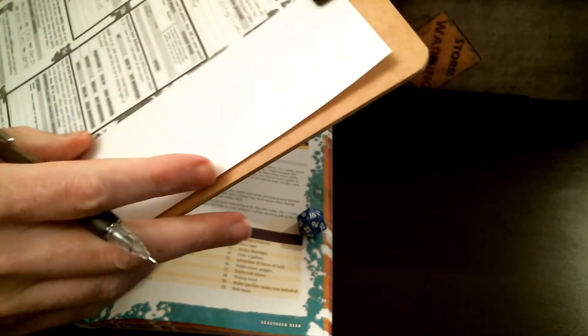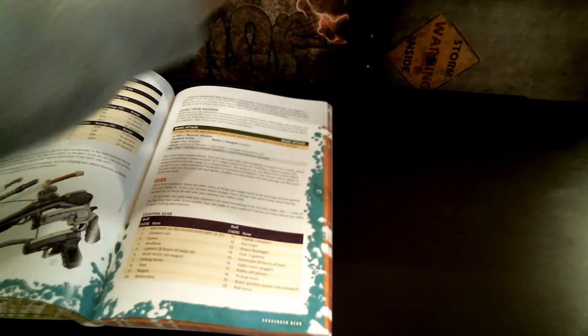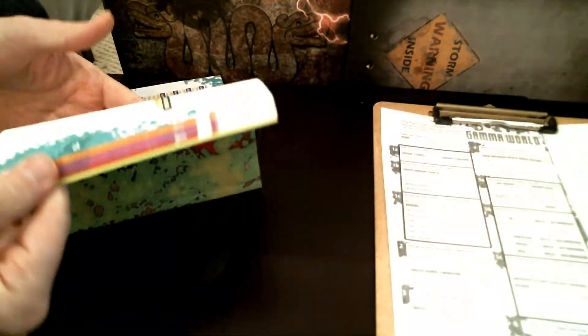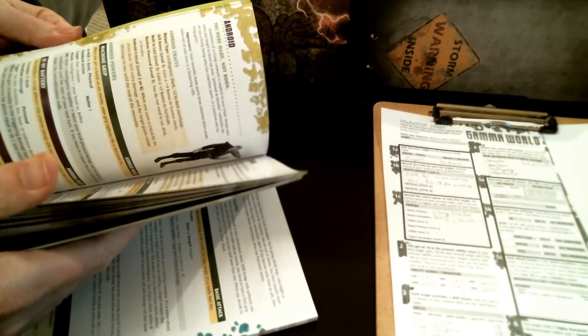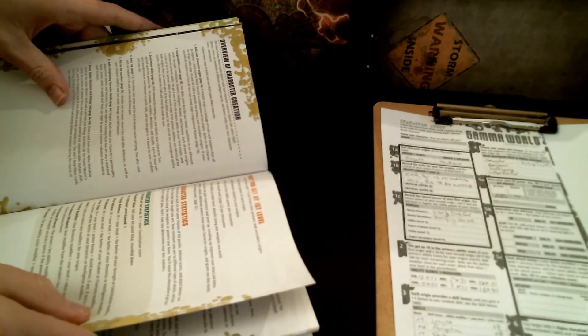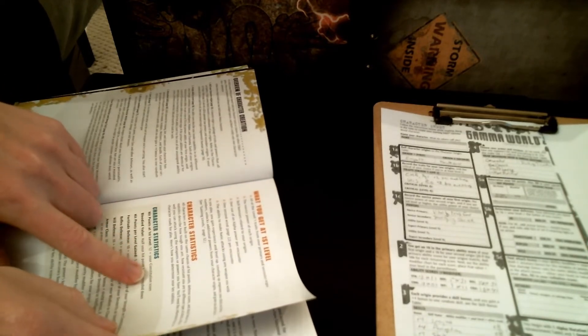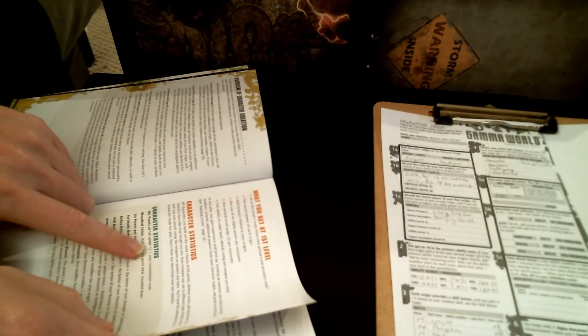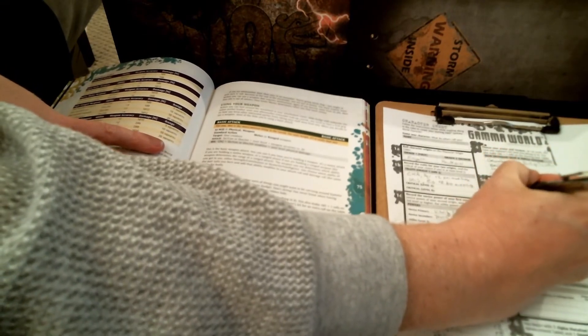Hit points are calculated as 12 plus your constitution score — not the modifier, the actual score. My constitution is 10, so 12 plus 10 gives me 22 hit points. Half of that, the bloodied value, would be 11.